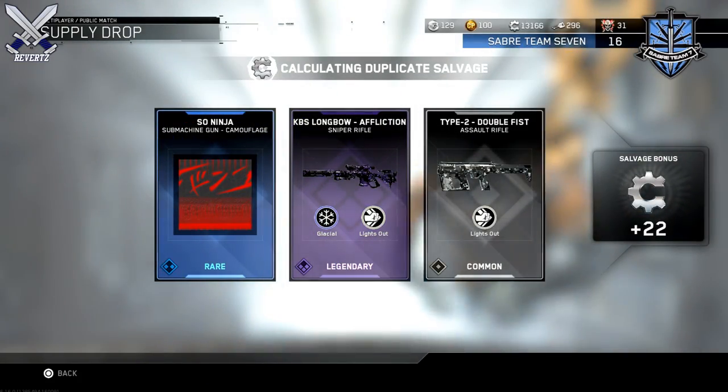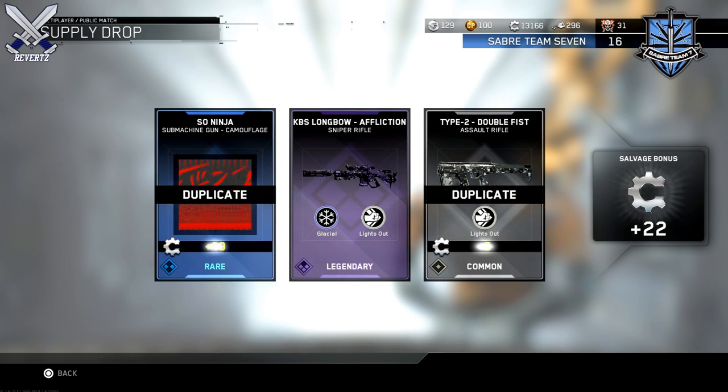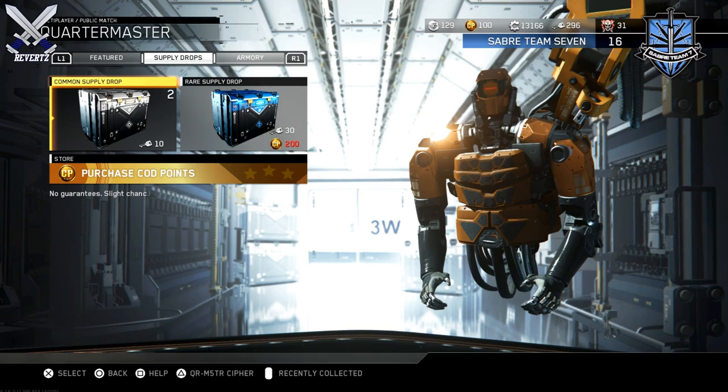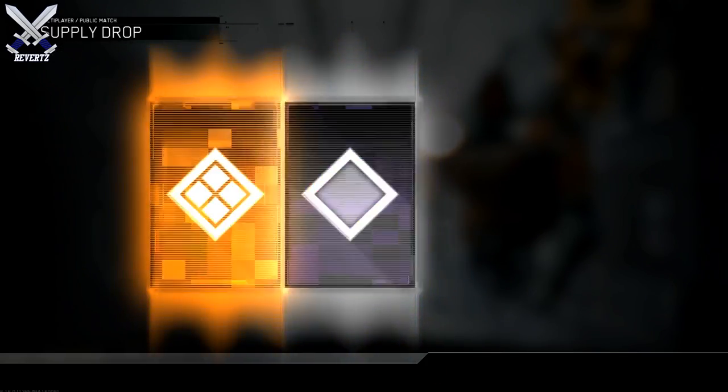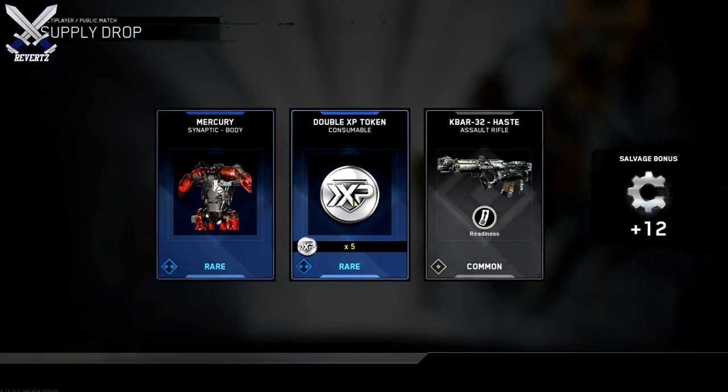For the bundle I actually got some okay stuff too. I got the NV4 Chaos but it was already a duplicate that I had, so that kind of sucks. And then I got the RVN Duality which is a legendary from my rares. And then for the legendary supply drop I got the KBS Longbow Affliction — so that's all the decent weapons that I got.